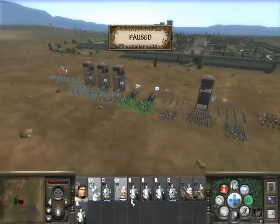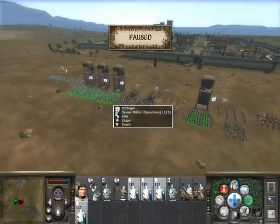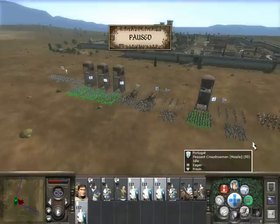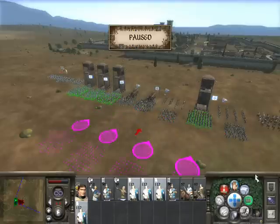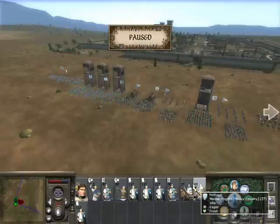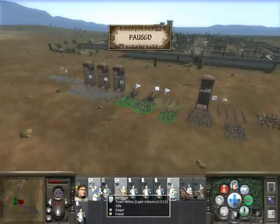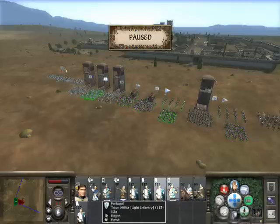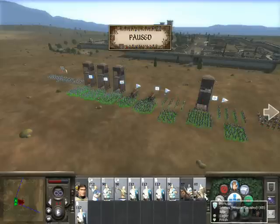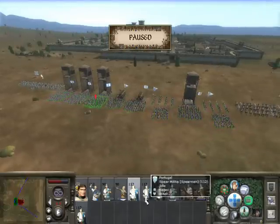So as you can see, I've paused it so I can set my troops up. Wait, pause quickly - they haven't dropped their siege equipment like I told them to. One sec, try this again. There we go. Now let's set up my front line.